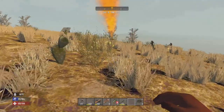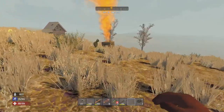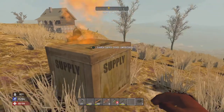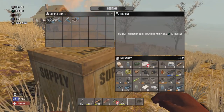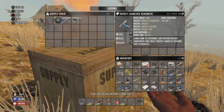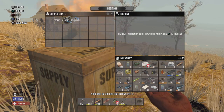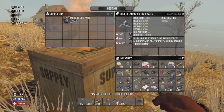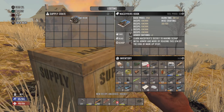We're coming up on the airdrop now. Let's see what goodies we got here — hopefully something decent. Looks like we got a house up there with some G-schematic. Rocket launcher schematic — wow, two of them in fact — and then we got the MacGyver's book. Perfect. A point in armorsmithing — yeah.